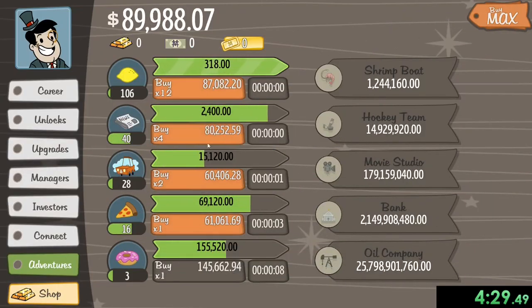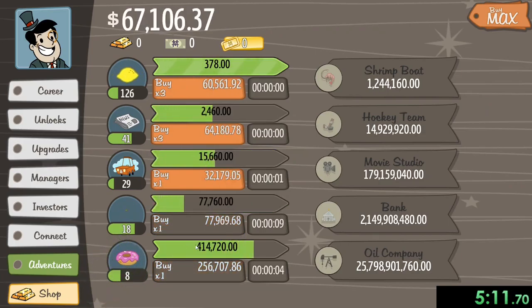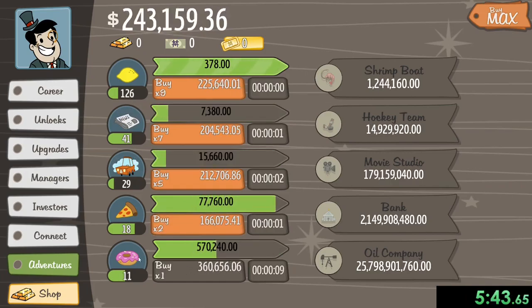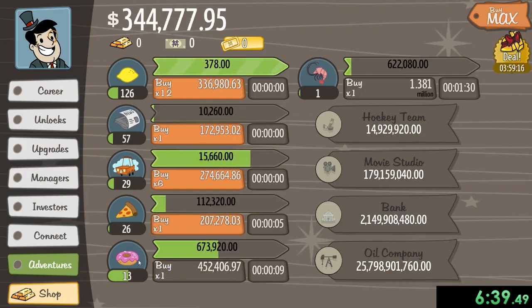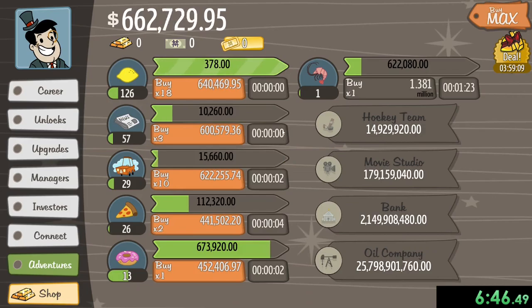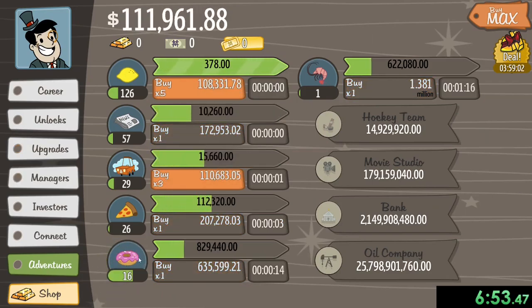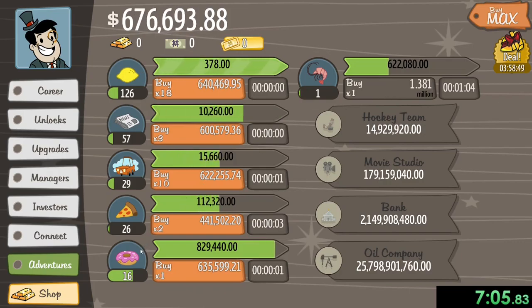Buy stuff faster — yeah I know. What's really good about the donut shop is I believe every 16 seconds I'm now getting almost half a million. Pretty soon I'll be able to afford the shrimp boat. Since we were able to afford the shrimp boat, now — oh boy that's a long wait time. Every 1 minute and 35 seconds we're getting 622,000. I mean that's good and all but I'm gonna keep focusing on the donut shop — unless if I upgrade it then it'll just give us a lot more.